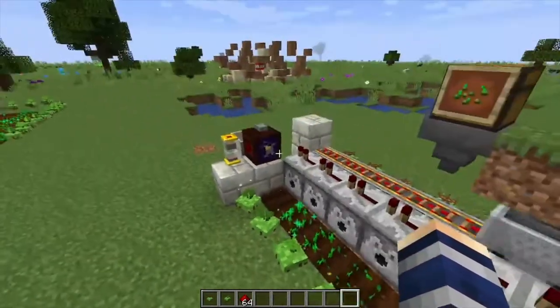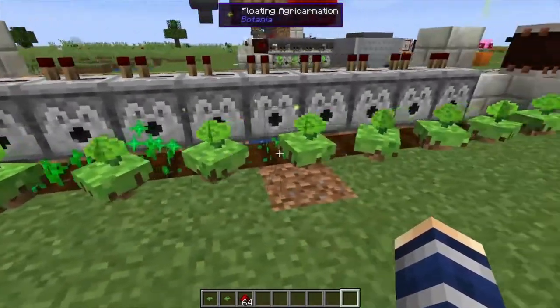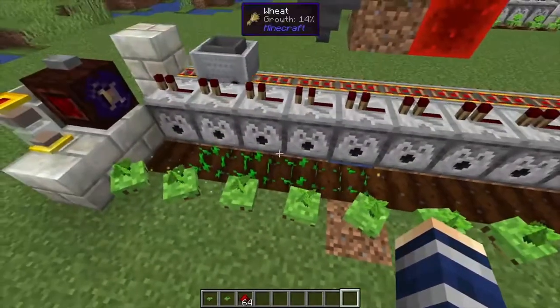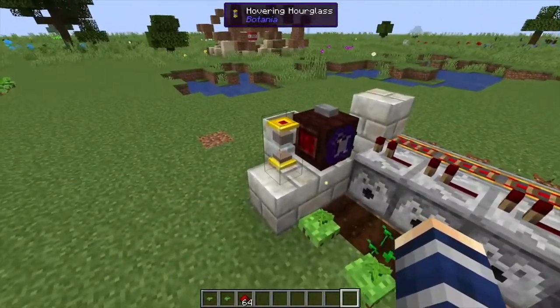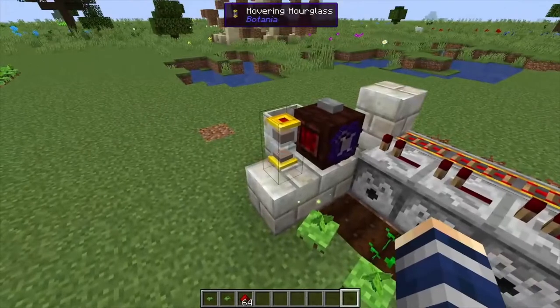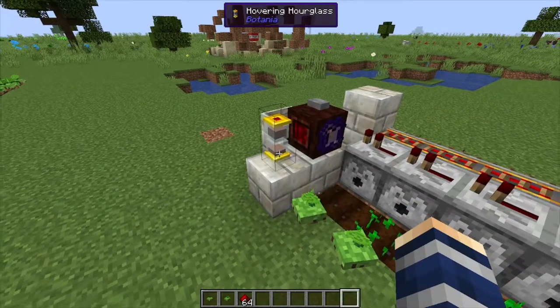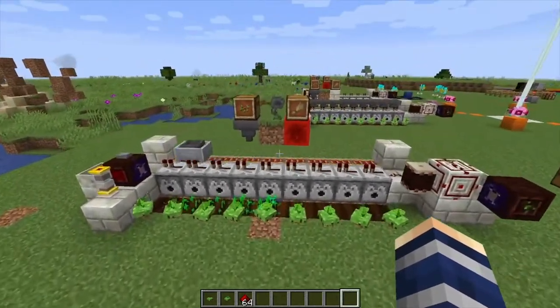I did say we were coming back to the hourglass. Depending on how many agricarnations you have depends on how fast the crops grow, so you are going to have to alter this a little bit. If it's harvesting before anything's growing, or not fast enough, you'll need to increase or decrease the amount of soul sand. One soul sand equals one minute.